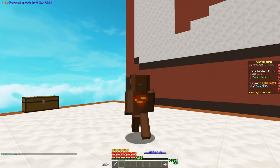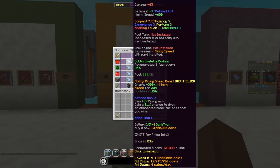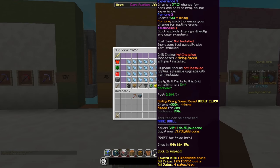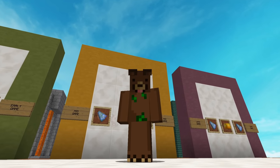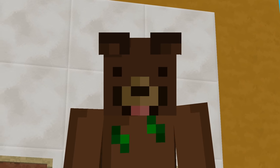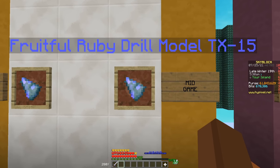Your enchantments and reforges do transfer over when you go ahead and upgrade it. The R326 is not that expensive right now at about 13 million coins, so this is definitely in the mid-game range. However, this pickaxe won't come in handy in the Crystal Hollows because of the breaking power being only 6.